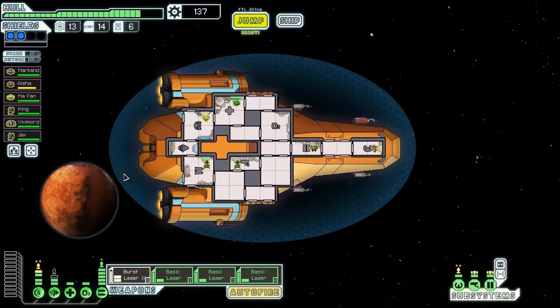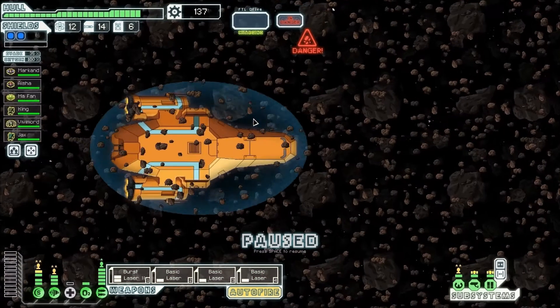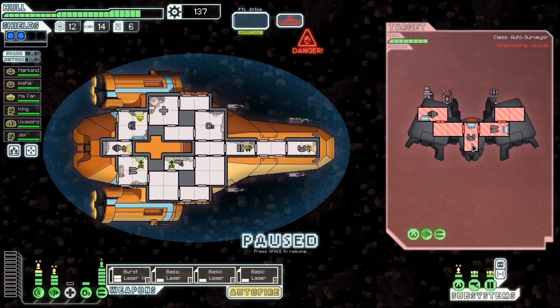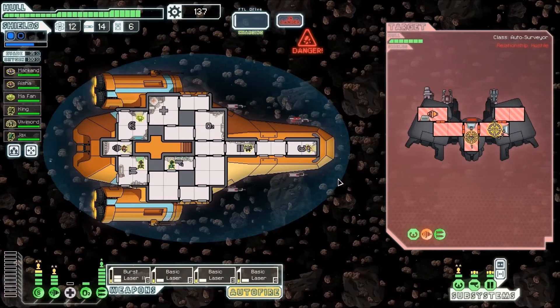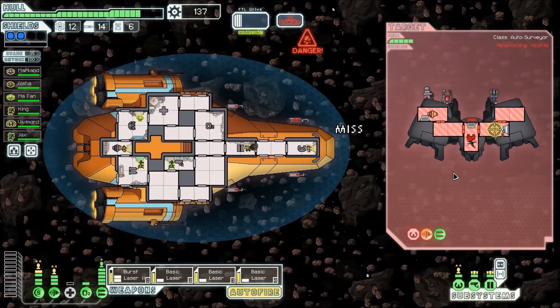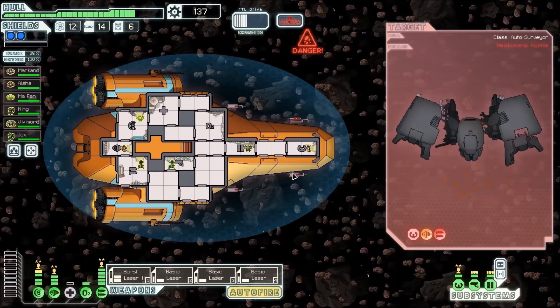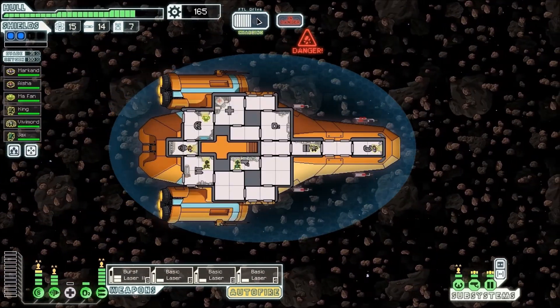Now I have two Mantis — so if we can get a teleporter, that would be nice, could work out well. I'm saving some scrap because I want to find another store and hopefully have enough to buy cloaking or something. That's not a good offer. Don't really want to deal with Lanius. They have no shields, so let's do one there. We're going to get torn up by this asteroid field again. Hit us once with the missile but that hit nothing — only hull damage.